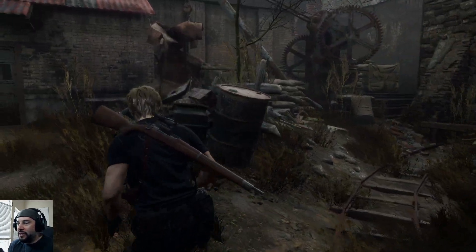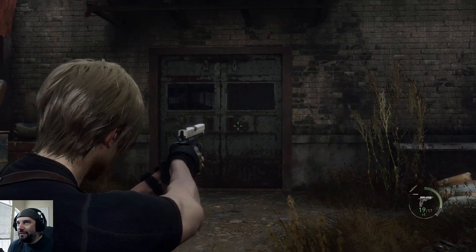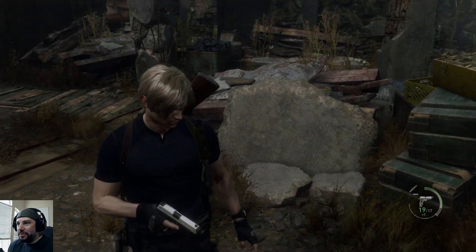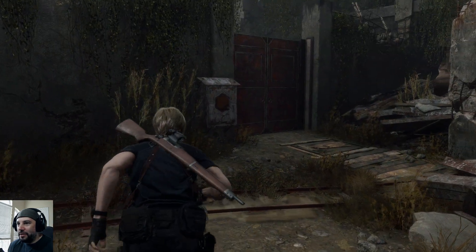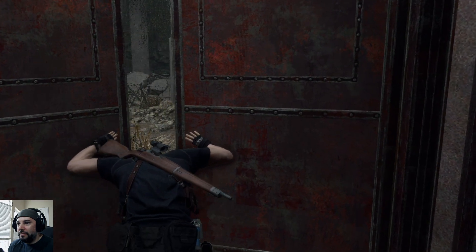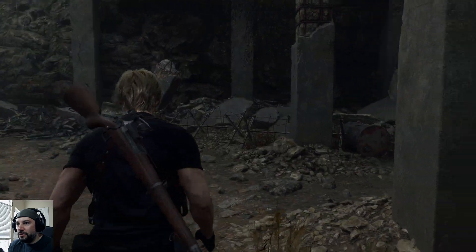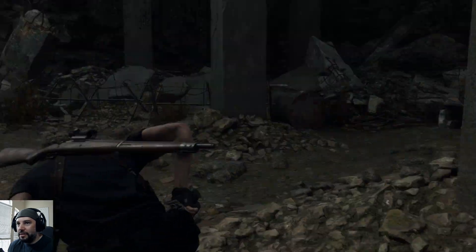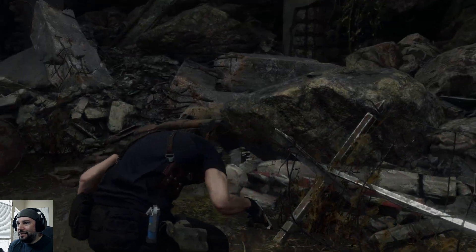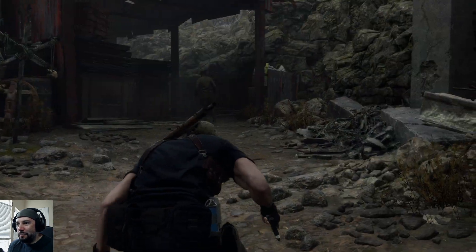First things first, we got a small key. Actually, we're gonna save that for the village because there was a place I could use a key there, and there's multiple places I could use keys in the village. There's a dude here — we might try to stealth kill him, although the door is loud. This seems like a bait.